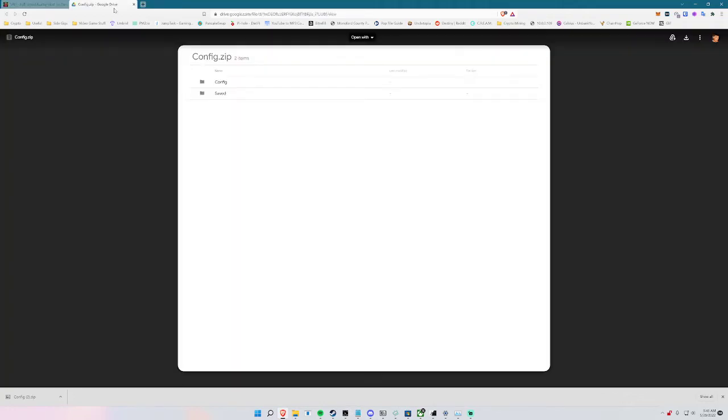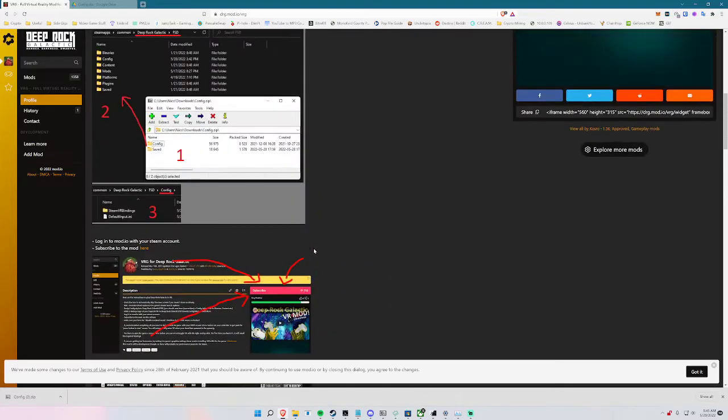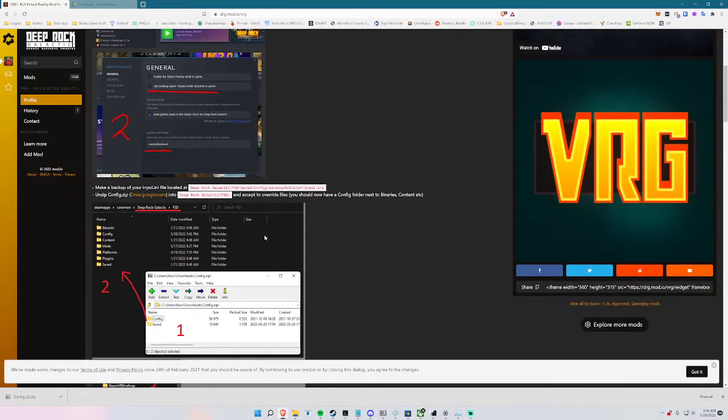Go to config and put it in this folder called Deep Rock Galactic — then navigate the path forward.